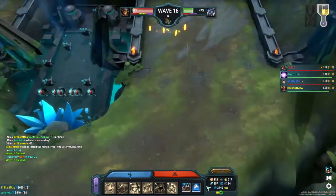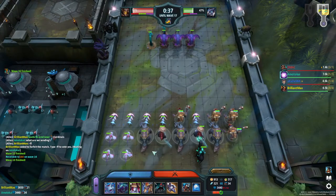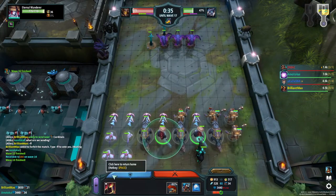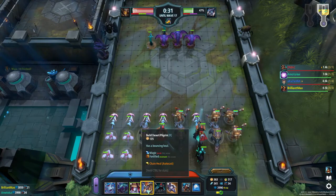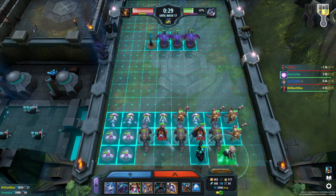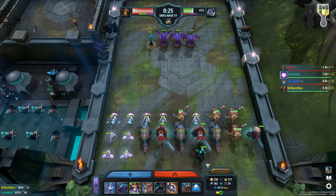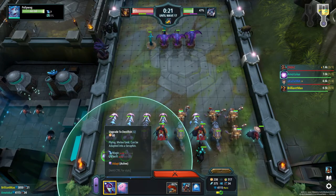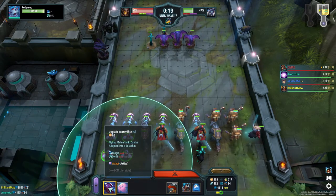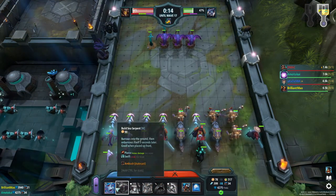I don't know how we're gonna get out of the yellow but we need to make it out. I'm gonna start upgrading my stuff. What's good this round? The eternal wanderer is up, so let's grab both of them and upgrade them. We're in the yellow. What else is good this round? Let's drop another eternal wanderer — can't upgrade it. Let's upgrade all of our polywogs into tanks. Now we're in the green.